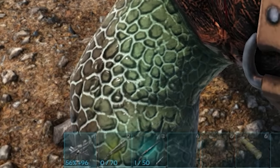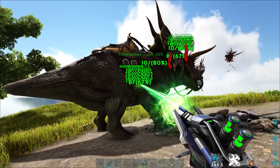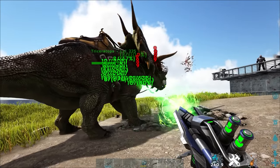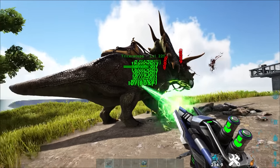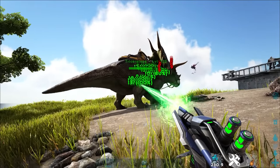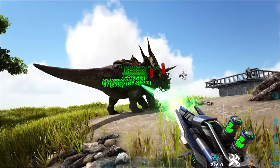It comes at the cost of element, which depletes a lot quicker now than in its first week of release. As shown in this example, an average Trike with a primitive saddle can soak damage from two turrets indefinitely. The Triceratops naturally takes reduced damage to the head, so focusing the turret fire on the Trike's front gives ample enough time to get some C4 down and do some serious damage in PvP.